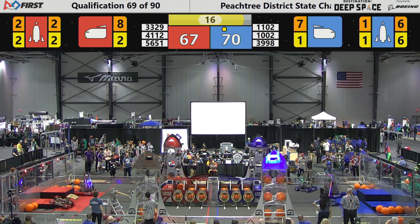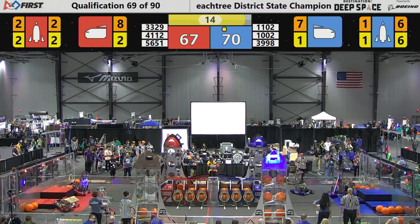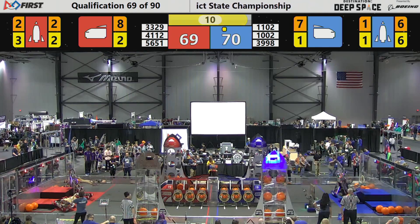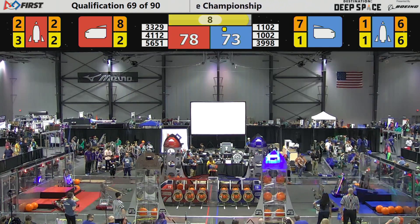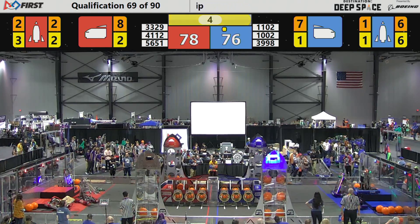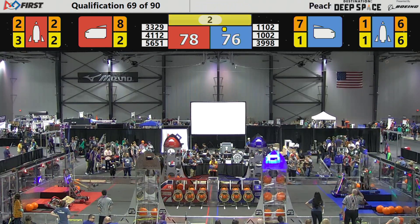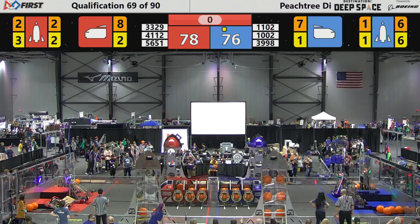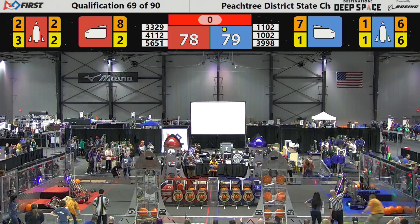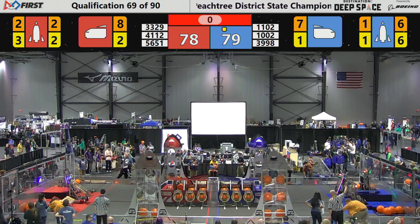Anything can happen as we're in the endgame right now. The scoring can change dramatically as teams struggle to climb to the top level or the second level. 11-02 making magic — they're up on level three, which gives them 12 points. The Red Alliance's 33-29 is on level two. This one's going to be close.